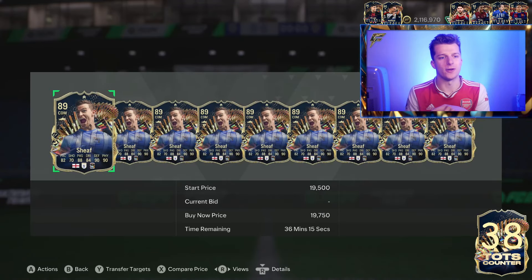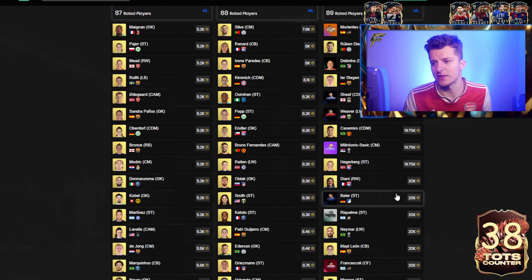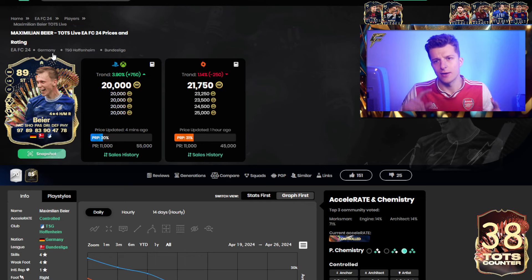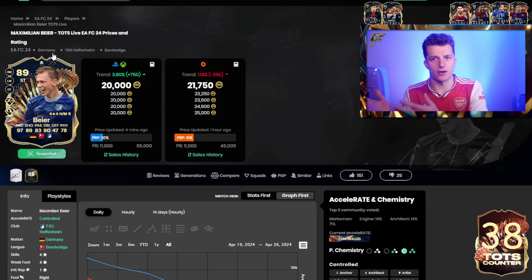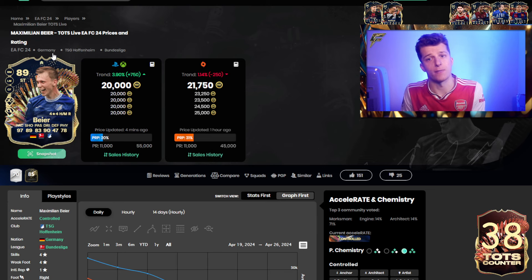Sheaf is SBC fodder, so he can rise for either SBC fodder reasons or Team of the Season reasons. There's arguably an even nicer investment in Bier - he's about 500 coins more than Sheaf but he's a Bundesliga Team of the Season. Next week is Bundesliga Team of the Season, meaning he'd be usable in the Team of the Season Cup and there could be hype around him. So Bier is a card you can hold for about a week and a half - he could rise for being a Team of the Season, for being an 89, and into the hype of Bundesliga Team of the Season.